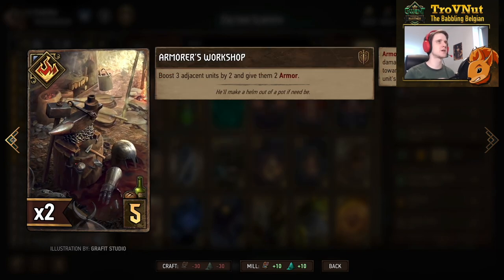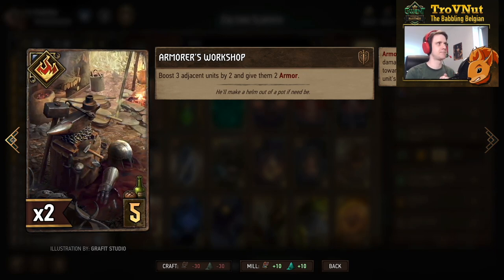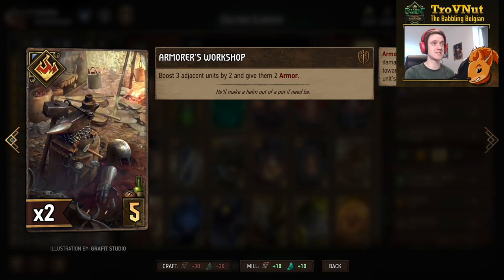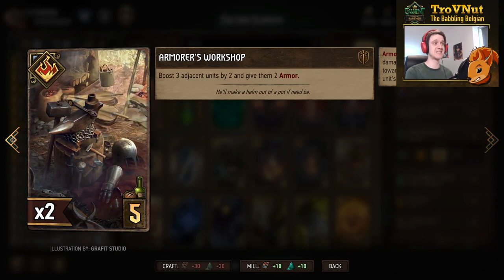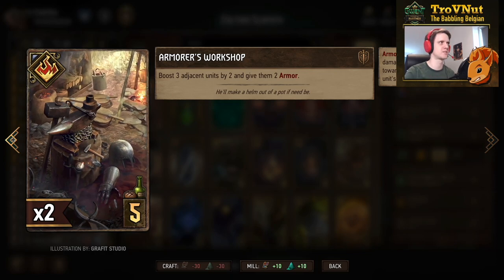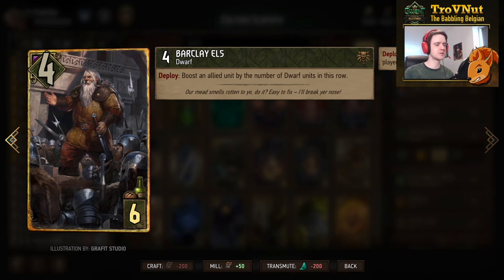The Armorer's Workshop is one of the only neutral cards in this deck. It boosts three adjacent units by two and gives them two armor each — basically six points and six points of armor on top of that. This is very powerful in this deck specifically because of all the units that benefit from getting armor, and there's more synergy with this card coming up.